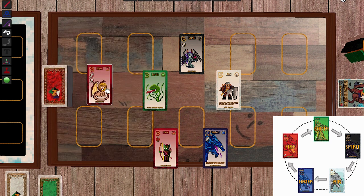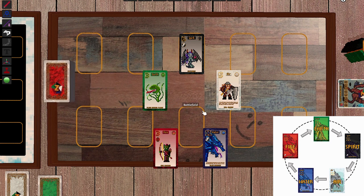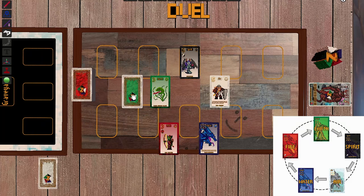The Manticore has two abilities — flying and destroying — and we'll see this in a duel shortly. If a card has the destroying ability, the stronger element always wins regardless of flying, shooting, or destroying.